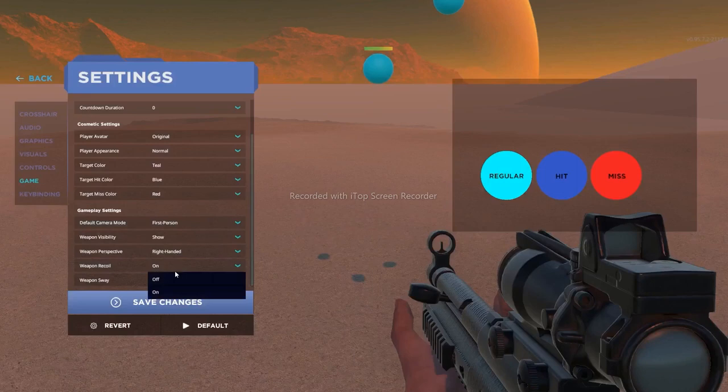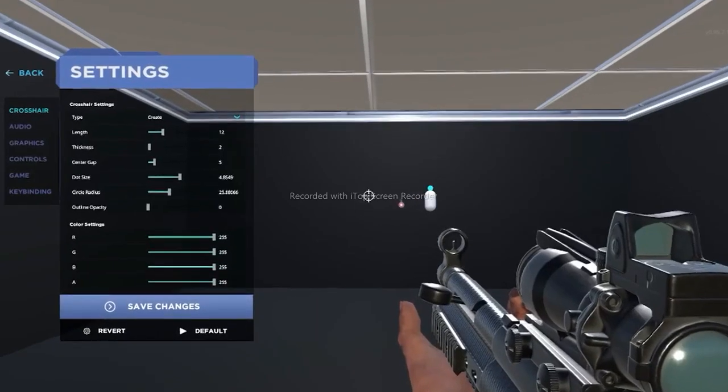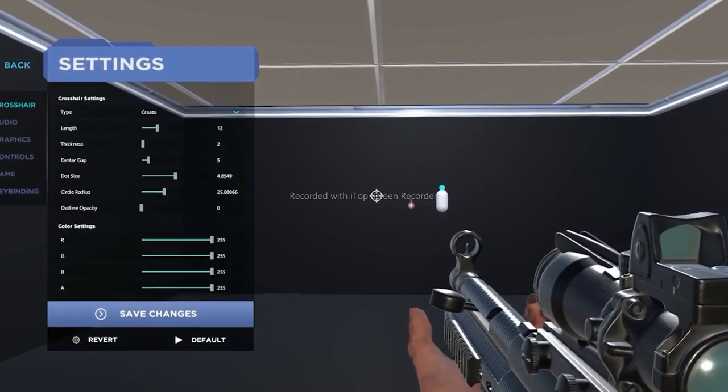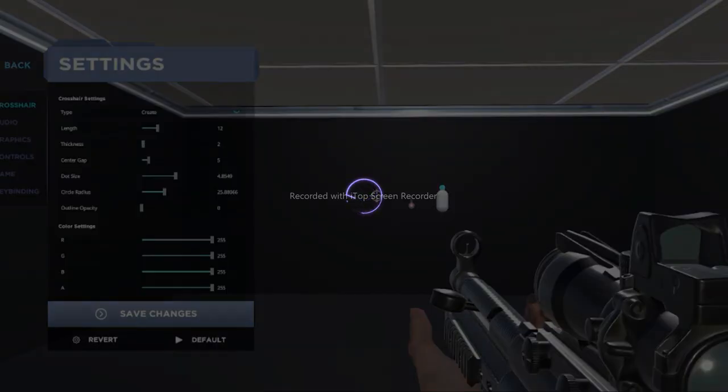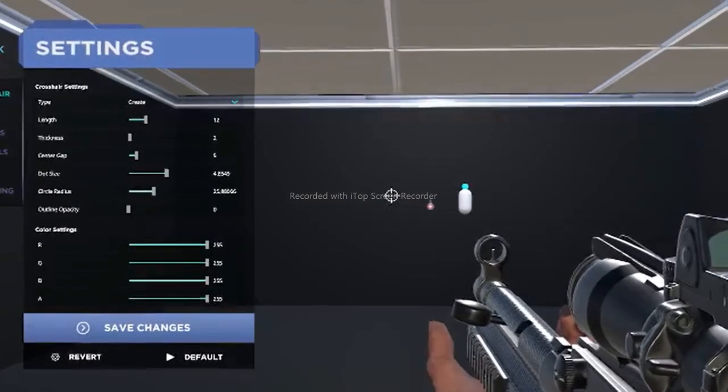After finding the playlist and loading the first task, the first thing I want you to do is enable recoil under your settings, and the last thing is to match the Halo crosshair. All you have to do is copy and paste these values into your AimLab crosshair settings.